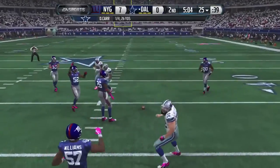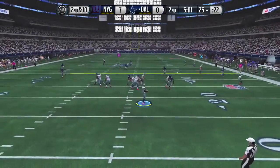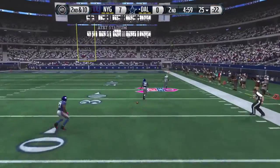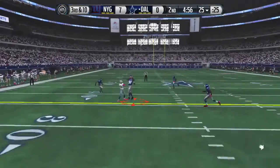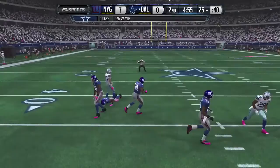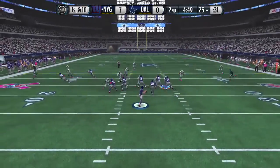Derek Carr trying to throw a pick there maybe. Nothing going right so far. Second and 10, and he will go play action, throw deep — that ball is knocked away. Third and 10 — gets another shot at it, and that's almost picked off. Not going well for Derek Carr, and the Cowboys offense doing nothing so far.